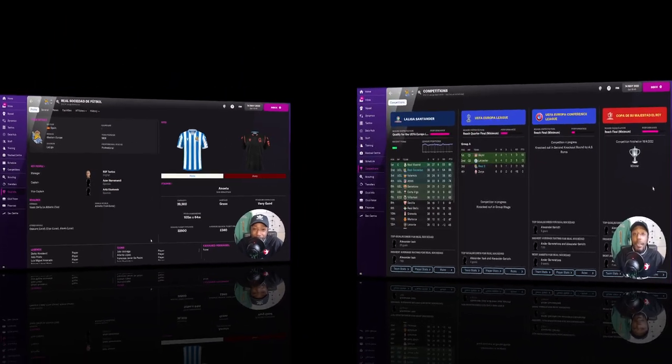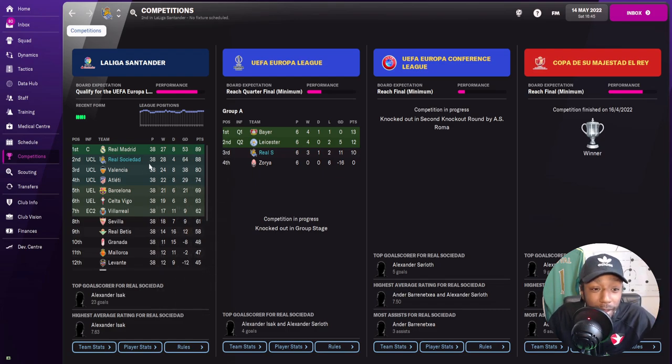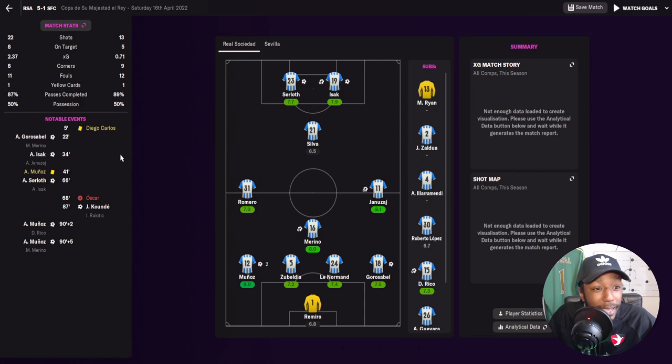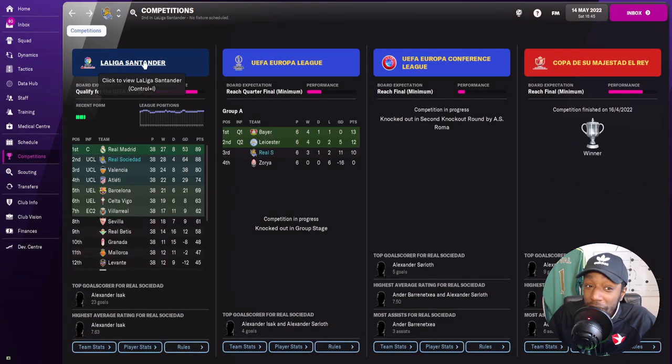For Real Sociedad, we did extremely well in La Liga — we finished second. We played 38, won 28, drew four, and lost six. In the Europa League we finished third in the group stage, in the Conference League we got knocked out in the second round by Roma, but in the Copa del Rey we won it — beating Sevilla 5-1 in the final. Grossobel, Isak, Sholov, and Munoz scored, with Munoz getting two goals.